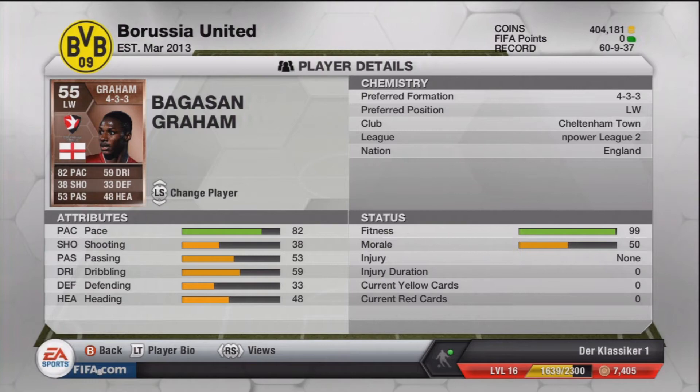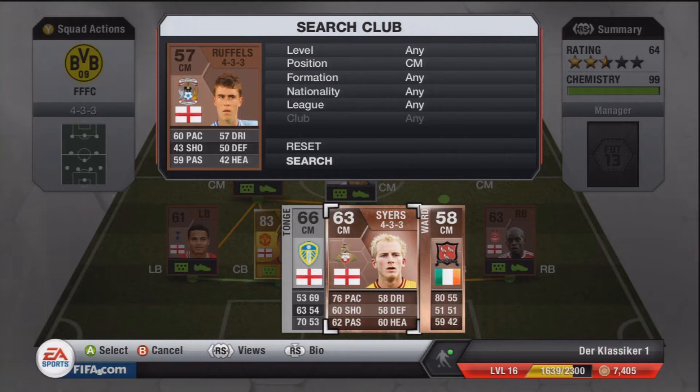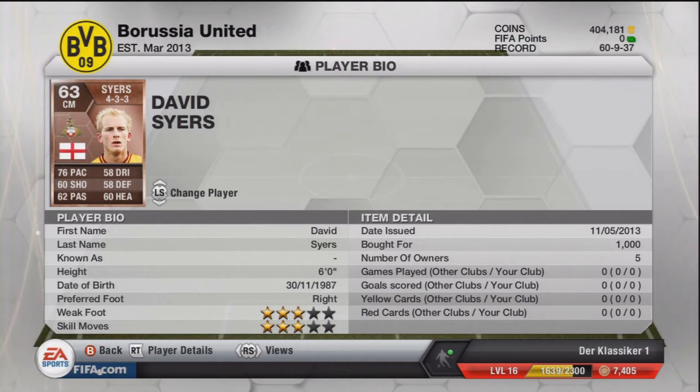And now for the second player, we have another rare bronze, and he's going to replace right centre mid Ruffles. The man is called David Syres, and he plays for League One side Doncaster. At 1000 coins, he is one of the more expensive players in the tier. His price is probably due to his 76 pace, but he does look pretty good overall.